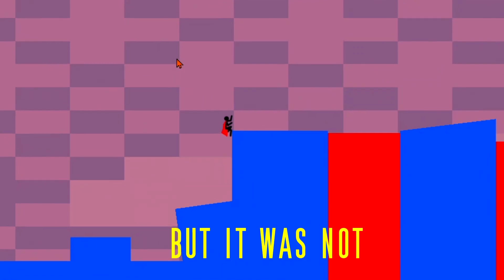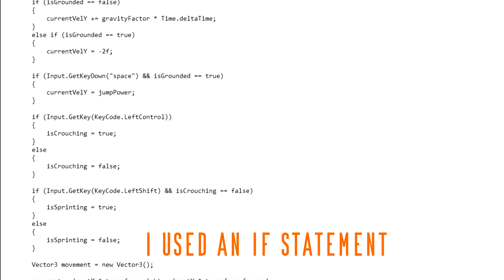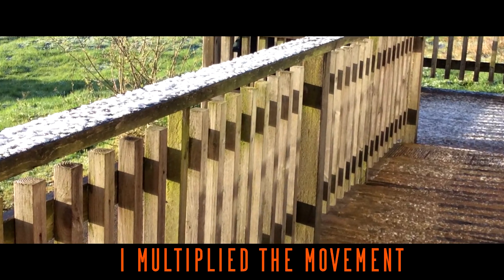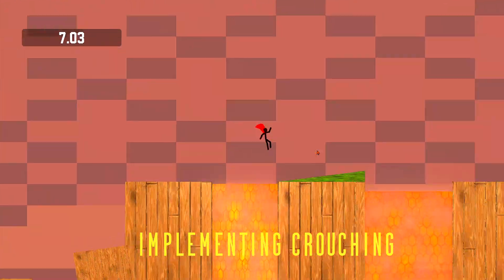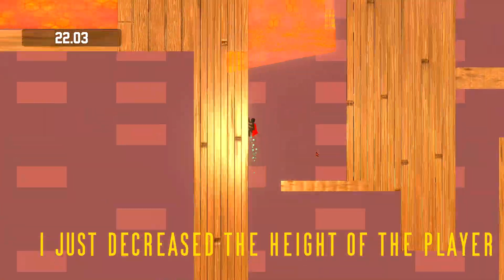I made a script where the player could move using WASD, but it wasn't good enough, so I added the ability to crouch and sprint. For sprinting, I used an if statement to check if the shift key was being pressed — if it was, I multiplied the movement by a sprinting float. Implementing crouching was similar; if it was being pressed, I just decreased the height of the player.